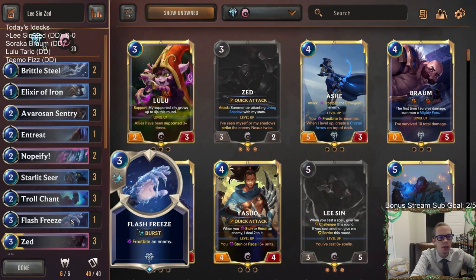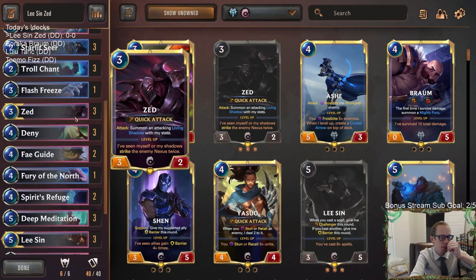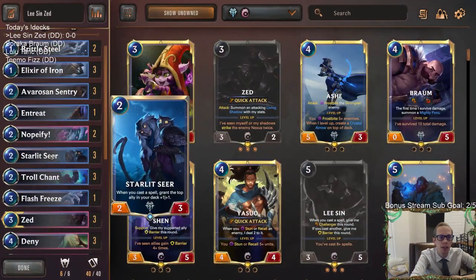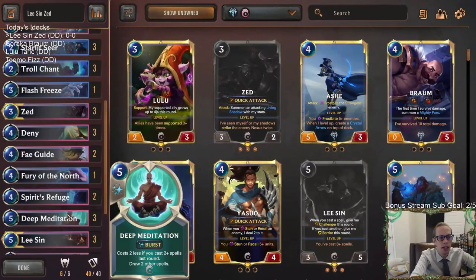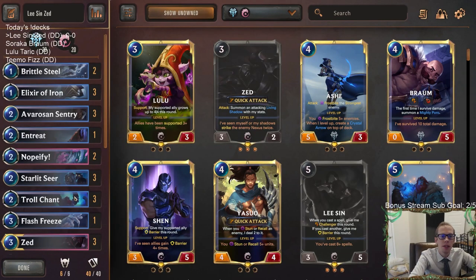To be able to protect your Zed, you have Trollchant and Elixir of Iron — both are very efficient cards at protecting Zed. Plus you have some Frostbite: we're playing two Brittle Steels, one Flash Freeze, and one Harsh Wind. Freljord also gives you a way to buff up your champions with Starlet Seer, which will be a big part of our deck — playing it on turn two, casting spells, and granting the top ally plus one plus one.